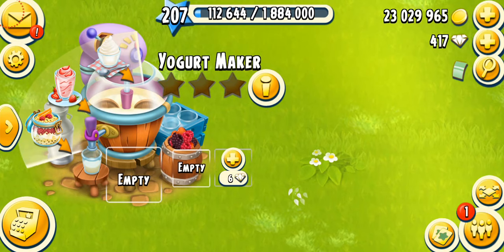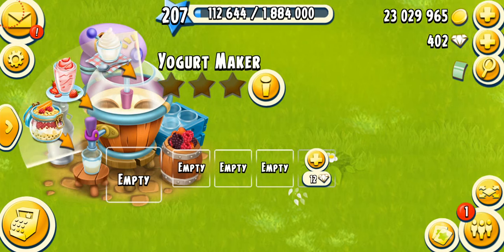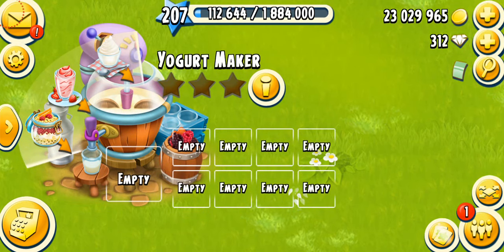The first thing I do after unlocking the machine is of course opening the slots, which is very important — especially for me as a high level player who always needs tons of products. It also helps me fully master my machine quickly. So I'm just gonna spend a bunch of diamonds: 6, 9, 12, 15, 18, 21, and 24 — okay, that was a lot of diamonds, almost 80 I think.